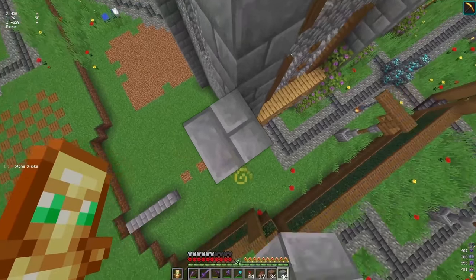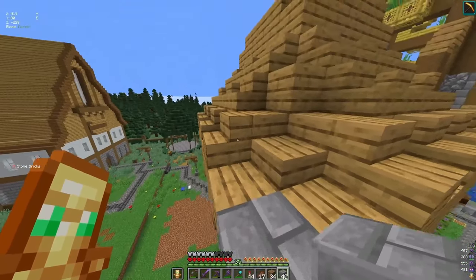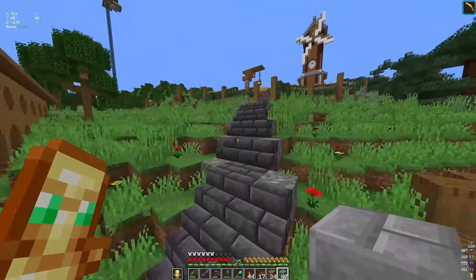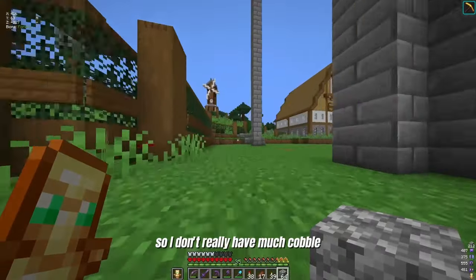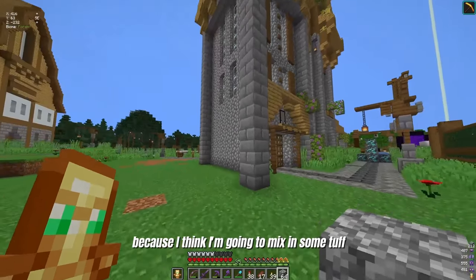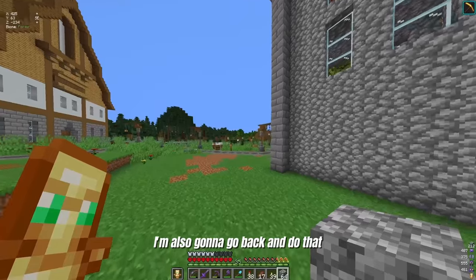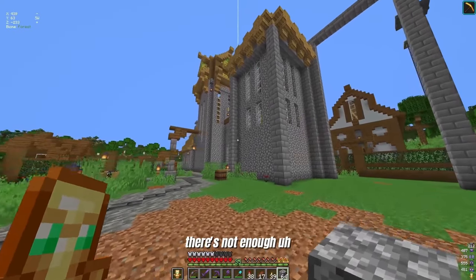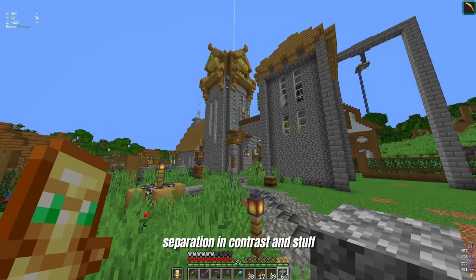I want it to be — if it's too much the same length, it should still be fine. I could put some roofs on here; it'll be slightly taller. Okay, so I don't really have much cobble. I also didn't have any tuff, but I went down and grabbed a few because I think I'm going to mix in some tuff with the cobblestone. I'm also going to go back and do that same thing with the existing cobblestone, because it's just too much cobble — there's not enough separation and contrast.